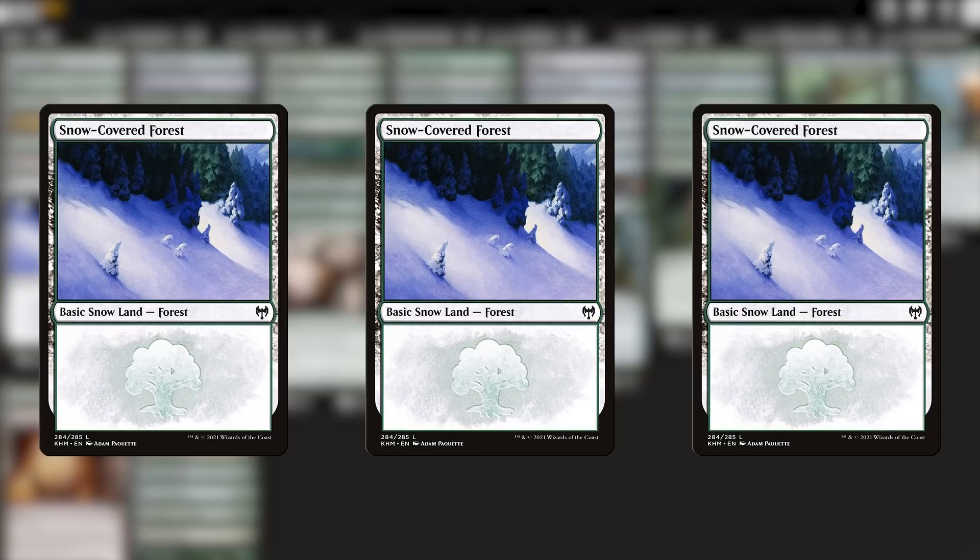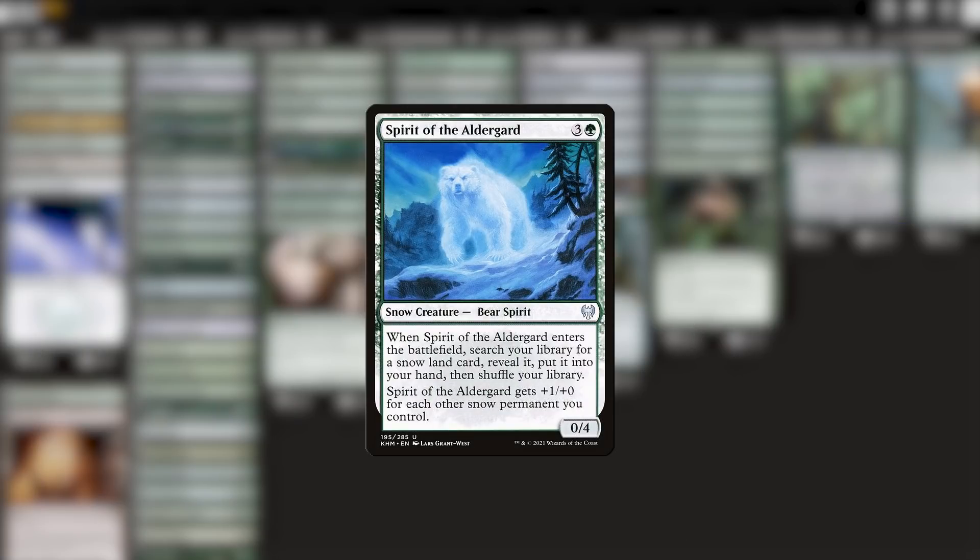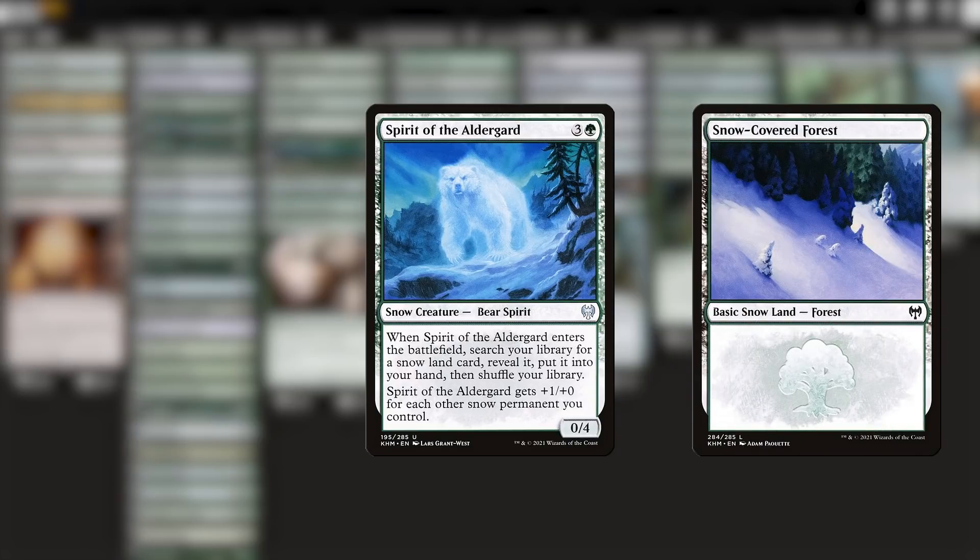The reason, of course, is that when the deck is all snow basics, the average cost goes from this to this. In other words, this is all kind of messy, but for the purposes of this video I'm going to assume that a deck that contains Spirit of the Alderguard is supposed to contain 100% snow basics.